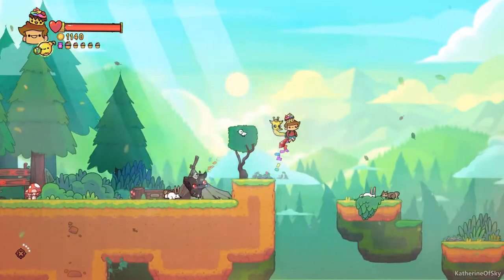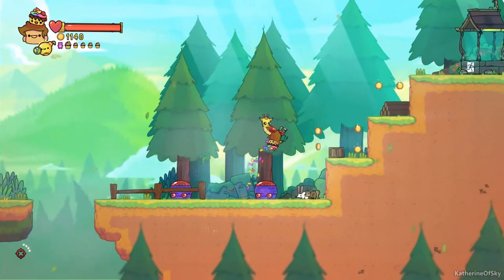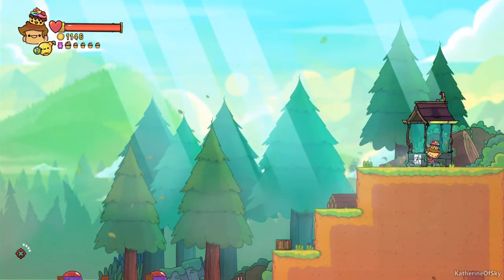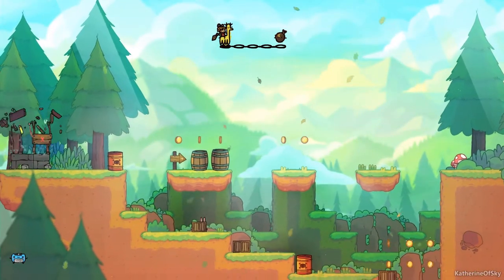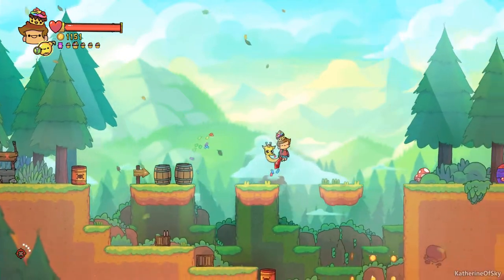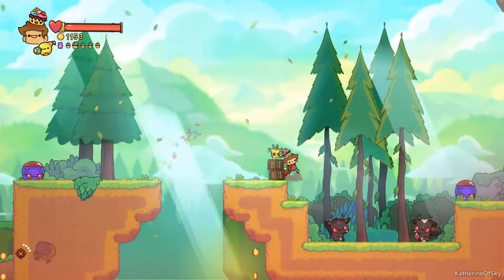The first couple of stages of this particular area are very, very easy as you will see. Remember when you're speedrunning, avoiding enemies is often much faster than killing them. We're going to be making great use of jumping to get past these guys so we don't have to worry about it, because even swinging your sword causes a delay with the character's movement speed.